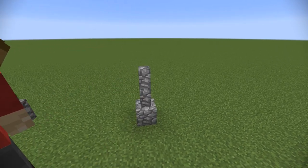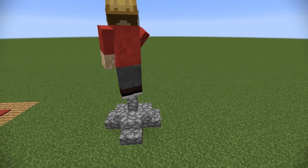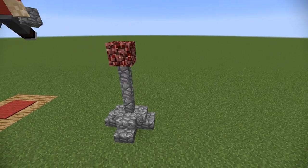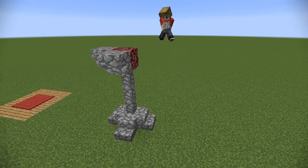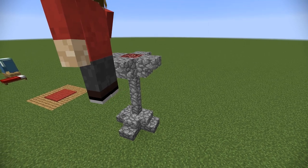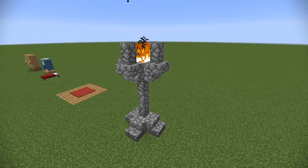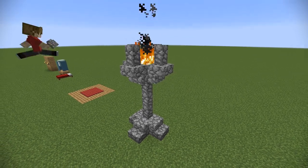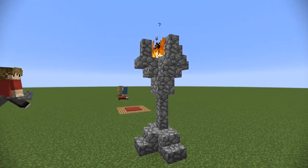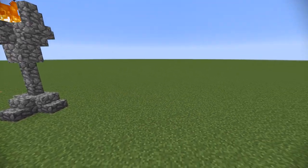But sometimes you want the lighting to be the feature of your build. For example, if you were making a dungeon or a stronghold or something sort of medieval, you might want to use fire. You might make a cobblestone pillar or tower and decorate the netherrack, which is very unsightly, and then just set it on fire so that you have a very fitting torch. You might not want to use glowstone or sea lantern because it would fit more to use a natural light source such as fire.